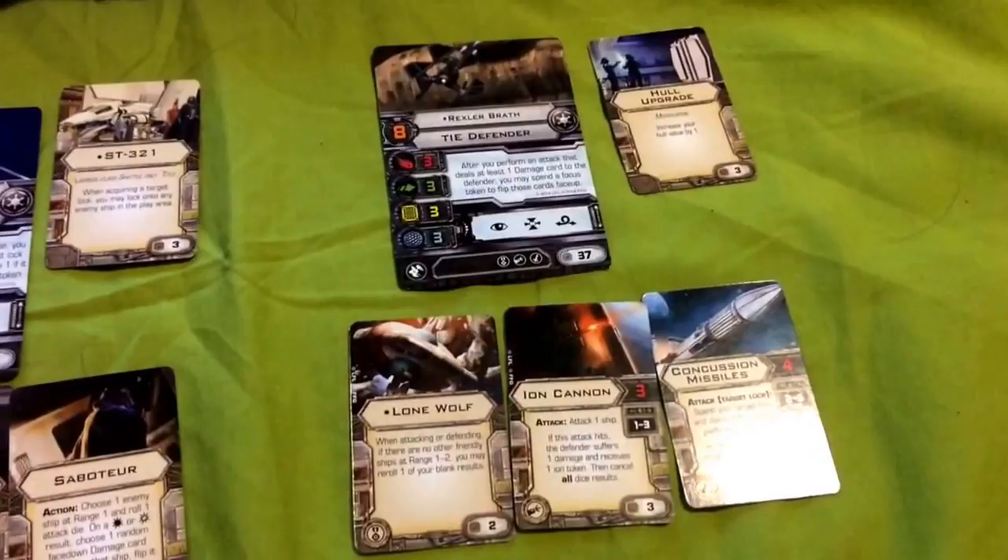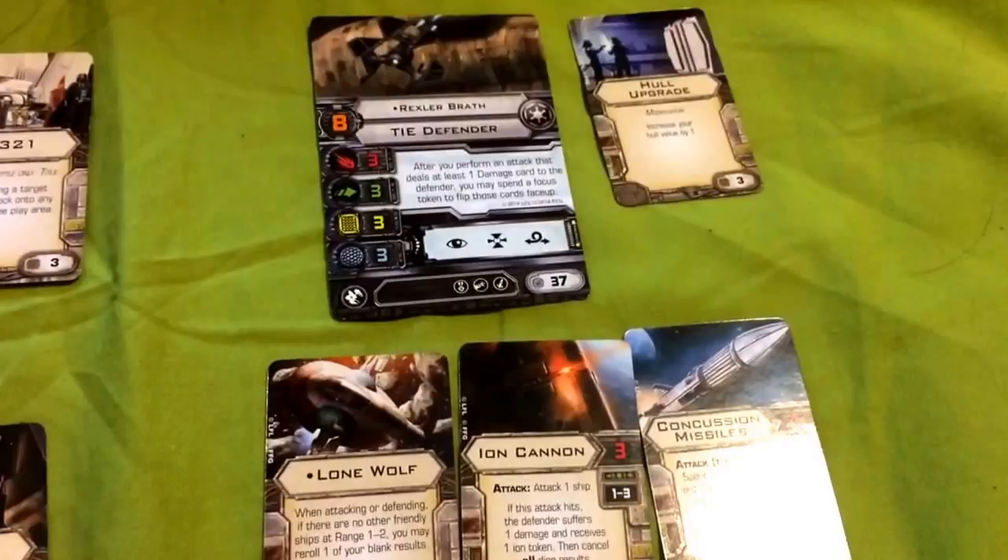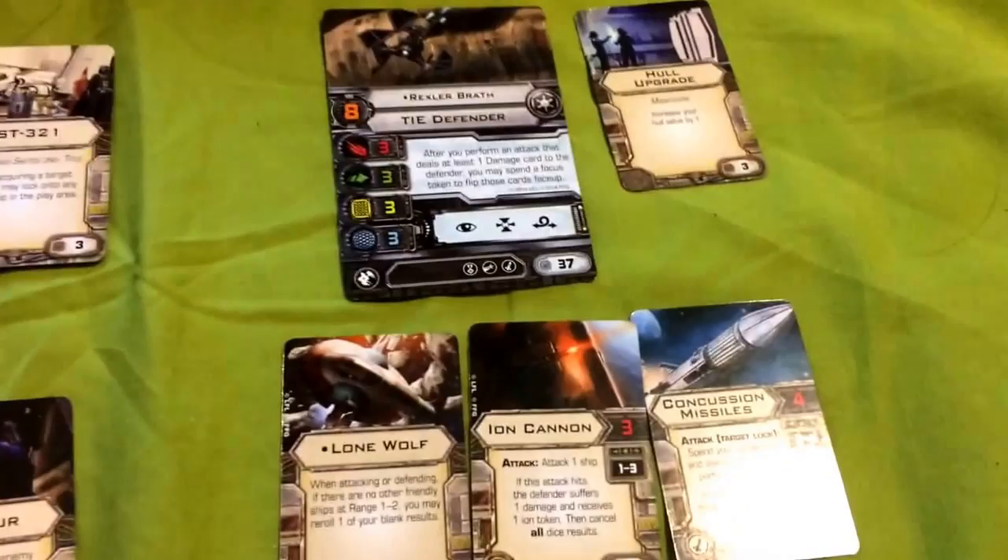He's going to need every advantage he can get, because if you're not careful, this one TIE Defender is going to be going up against a Swarm or an Elite build. He's pretty much the forward line of defense in this build.